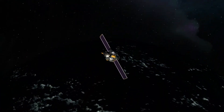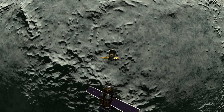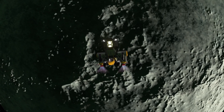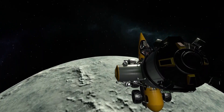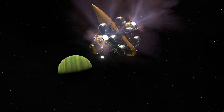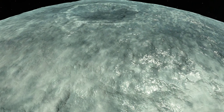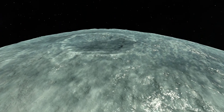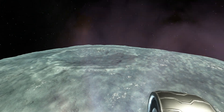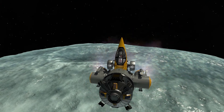Here we are in orbit around Val — you can take a look at the icy blue surface. Now decoupling the lander, and with that let's start the landing procedure. Our landing procedure has started; we are slowly but surely approaching the surface of Val, and then you can see the amazing crater we will land in — but not before starting the actual landing burn itself.